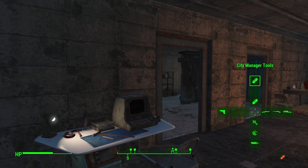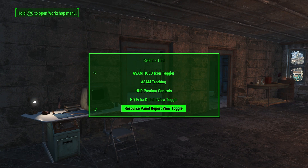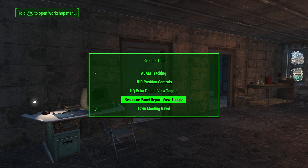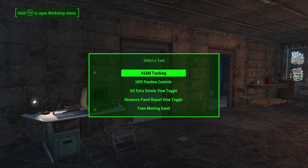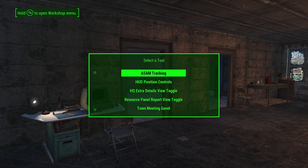For Xbox players, you have the city manager tools option, and if you go down to the resource panel report view toggle, you can use this to bring up a report view which will show you a ton of data just like what I just showed you. So Xbox players, this is how you get access to that information.